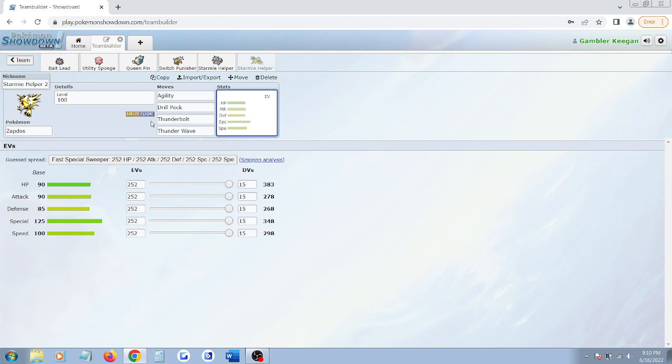Drill Peck is a great physical attack. Zapdos has better attacking moves than Jolteon, barring Double Kick on Chansey. This is probably one of the few Electrics in the game that has a viable physical attacking strategy. Thunderbolt, obviously. Thunder Wave, of course — who doesn't like Thunder Wave? Thunder Wave is always a good thing to have.